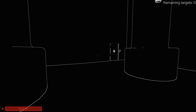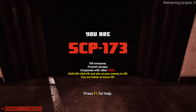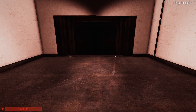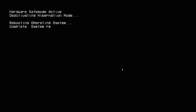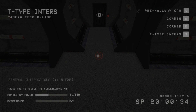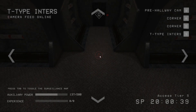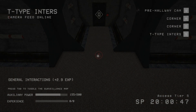SCP-939 also now does 50 damage per bite. SCP-173 now has 4000 HP, up from 3200. That's cool. And SCP-079 has a cooldown on his room lockdown ability, so he can't spam it anymore.